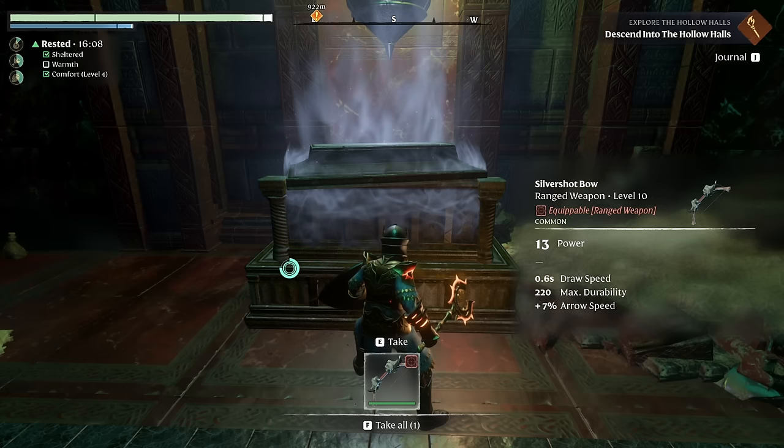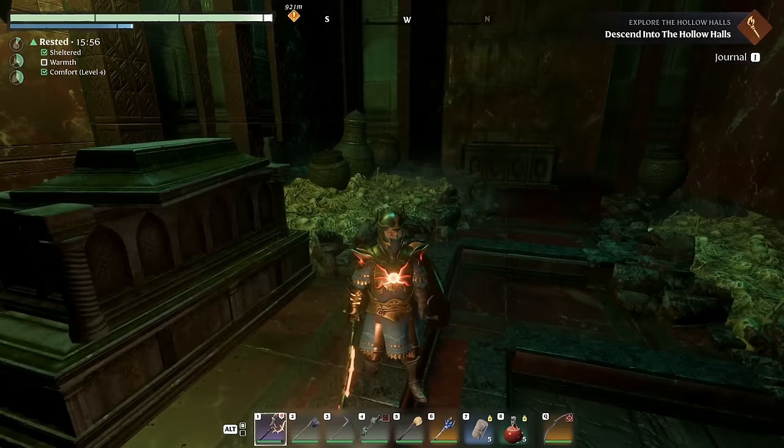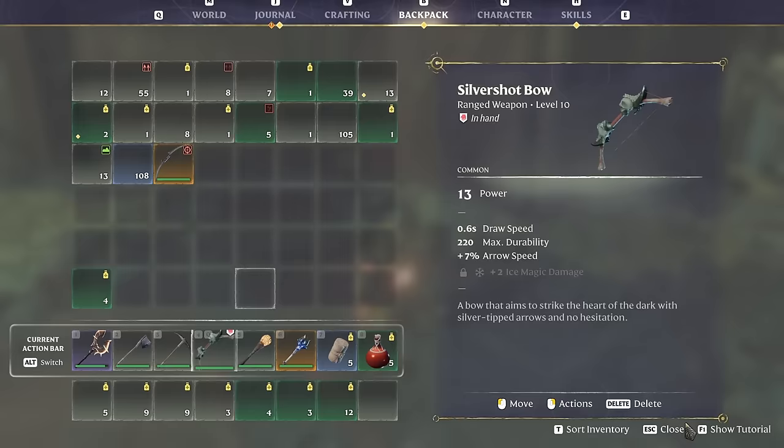Silver shot bow — oh, that one actually looks kind of cool. I feel like all the cool bows are always too low level. Can't really see it very well — yeah, that's a pretty cool looking bow. Too low level though, it's not like I could use it.